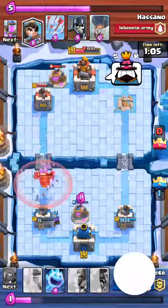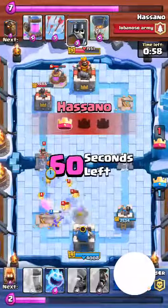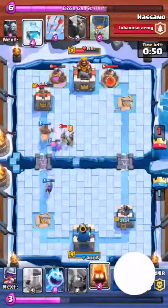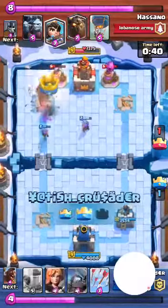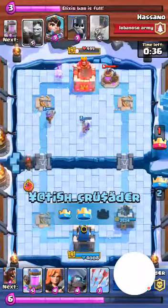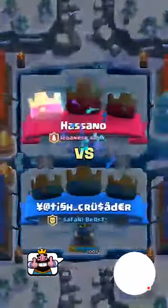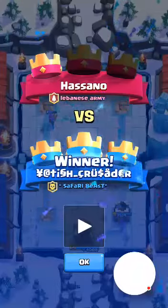I'm just gonna wait to drop the arrows and then finally drop the arrows. Now we're off to the tower. I really see no use in dropping the free spell because these are not gonna do anything against the Loverhound. As you can see guys, that's a way to defend against the Loverhound.